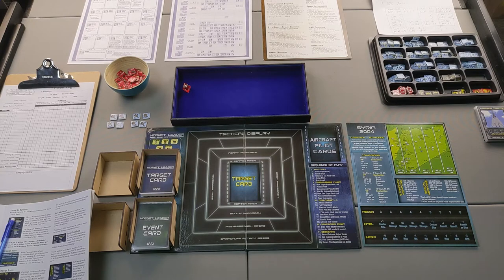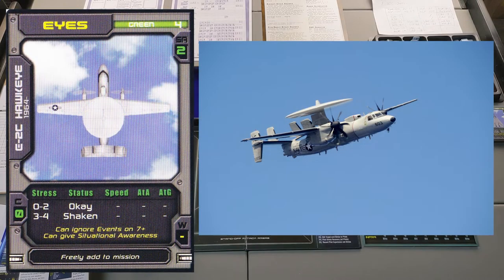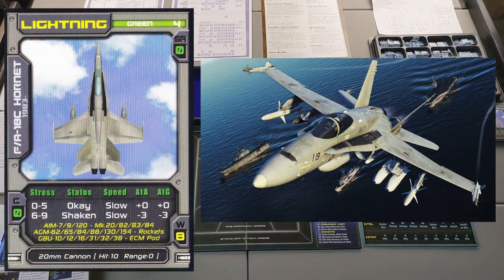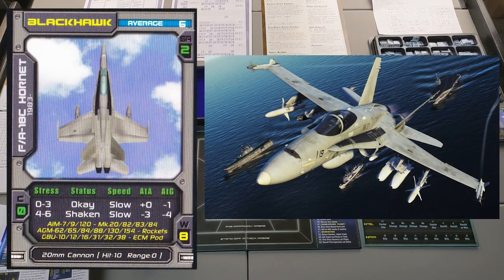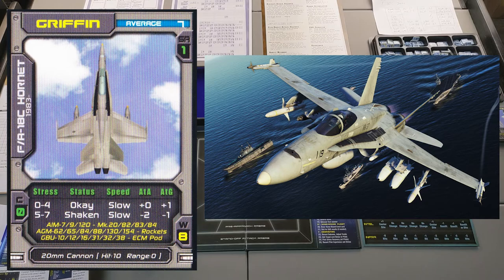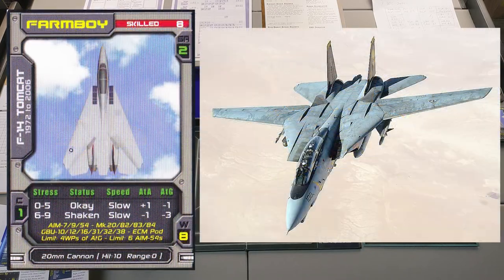To quickly show you who is in my squadron, going in order of skill level: Caveman in an F/A-18E Hornet; Eyes in an E-2C Hawkeye; Lightning in an F/A-18C Hornet; Shepard in an Echo; Black Hawk also in a Charlie; Griffin, another Charlie; Duke, another F/A-18C; and finally our skilled pilot, Farm Boy, who's in an F-14 Tomcat.